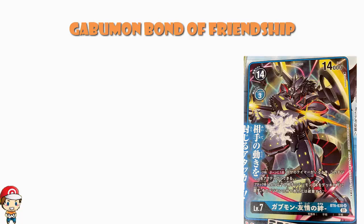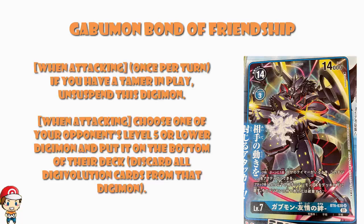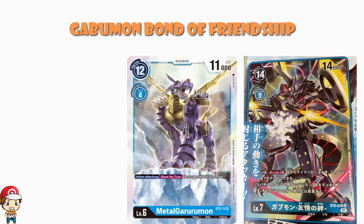The skills are what we're really focused on. When you attack once during your turn, if you have a tamer in play, activate this Digimon. We're going to look at a Gabumon and a tamer — you do need tamers in play when playing these cards. This isn't absolutely over-the-top because we've seen it before: Metal Garurumon makes itself active when it attacks once during your turn, and this is that, but only if you've got a tamer in play.